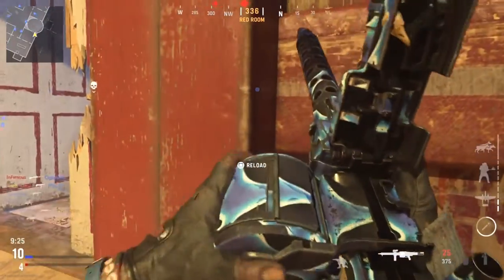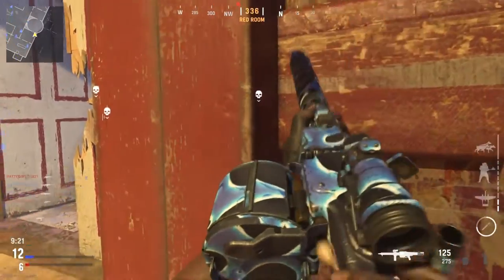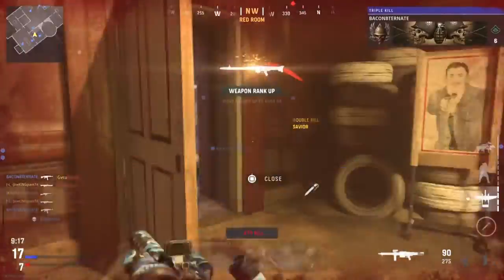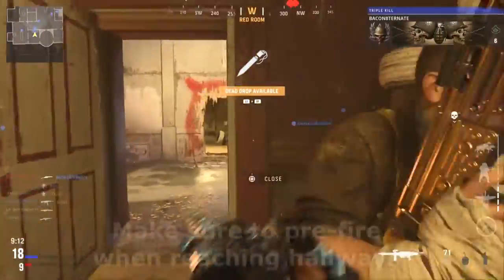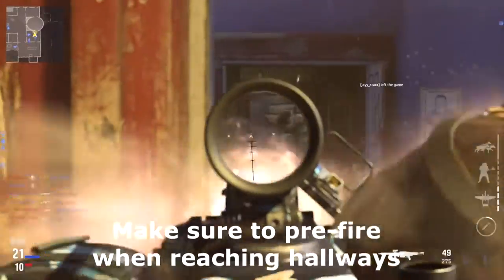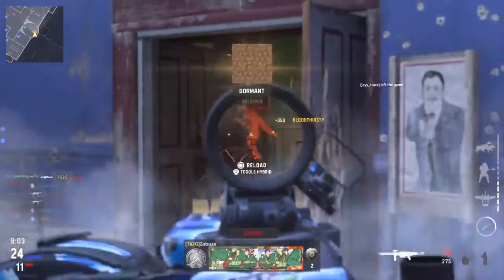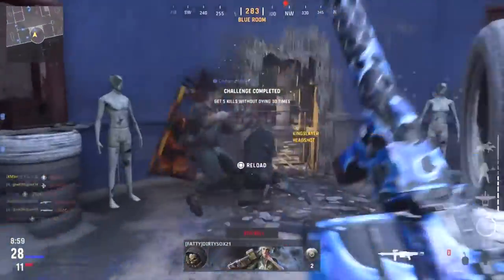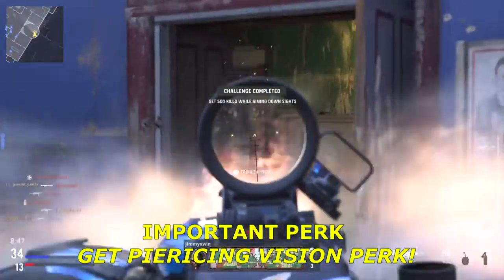The way I discovered this best class setup for the MG42 is on Daw's House. If you've ever played Daw's House, it's a very small map and there's this one long corridor that people keep rushing through. Since people hide in corners you can get shotgunned pretty easily, so in that long corridor I pulled out the MG42 and just wanted to shoot — and that's how I discovered the MG42 can shut down entire lanes if you have the right attachments on it.